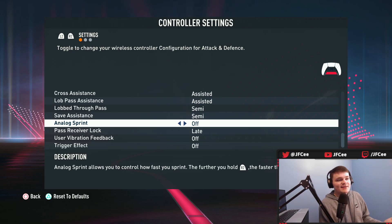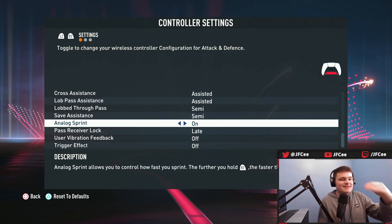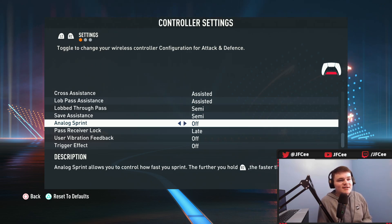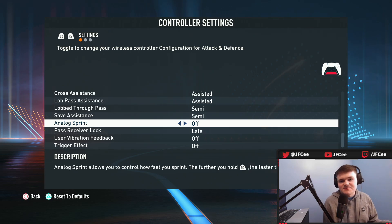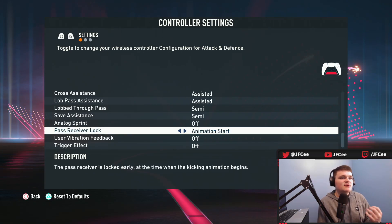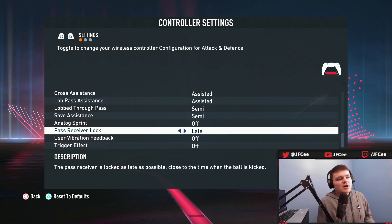One of the most important settings in this video is analog sprint. If you don't know what it is — if you have it on and don't hold R2 all the way down, your player won't sprint at full speed. If you have a controller that isn't perfect, there's a chance you haven't been sprinting at max capacity. You want analog sprint off. Basically if you're holding R2 even halfway, your player will run as fast as they possibly can.